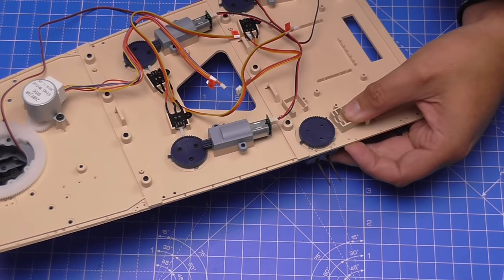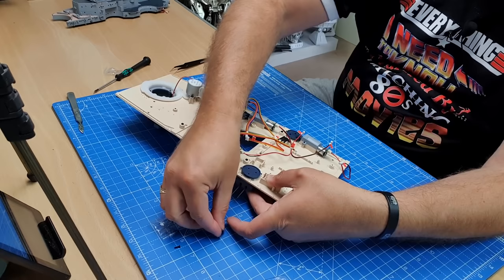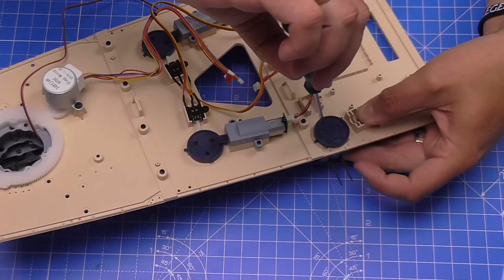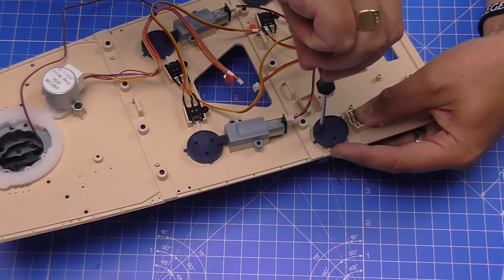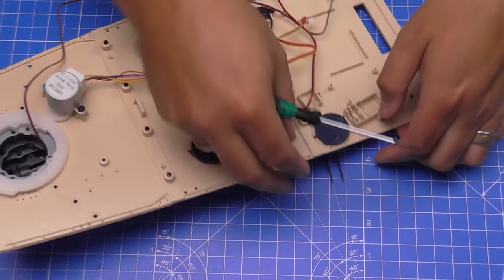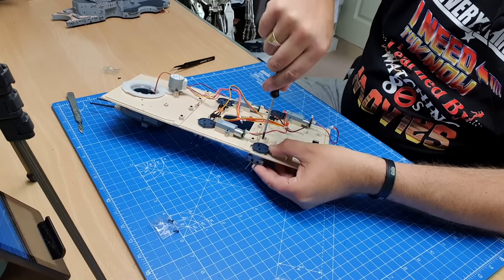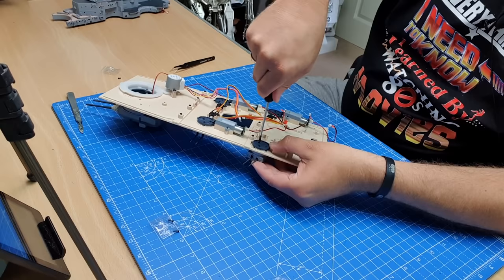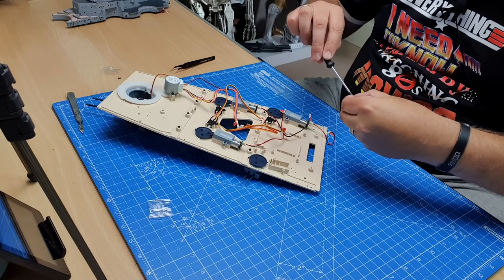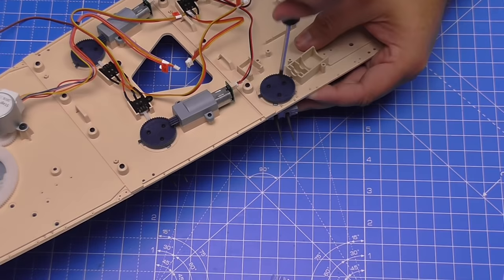We're securing the cog with 1.7×6mm screws — three are needed and four have been provided. I'm holding the assembly with my other hand to stop it falling. I'll get the first screw in, then leave them slightly loose until I can let the assembly go on its own. Once two are in tight, I put the third in fully. And there we go — that's the third in, and the cog is now secured into place.